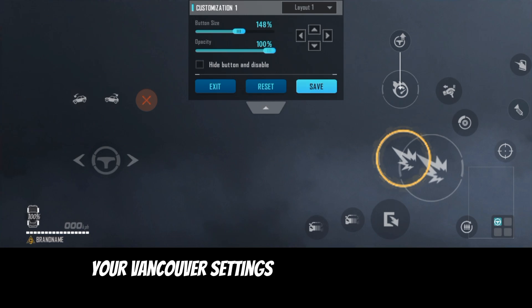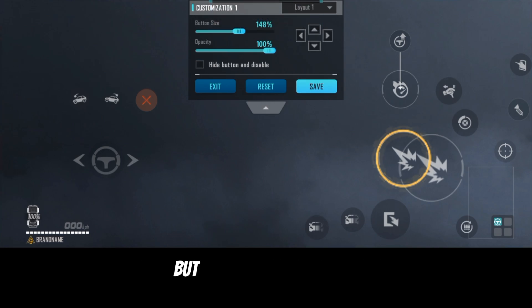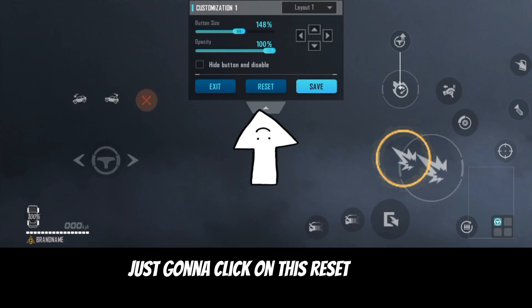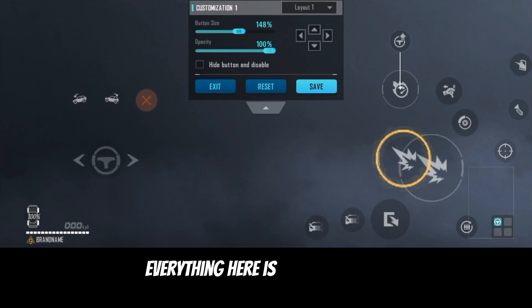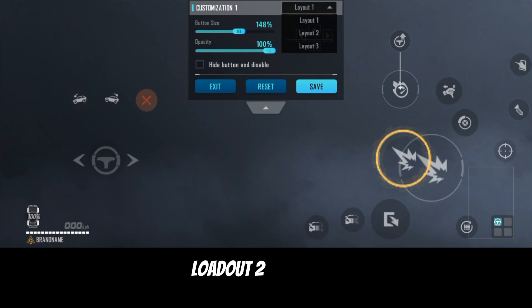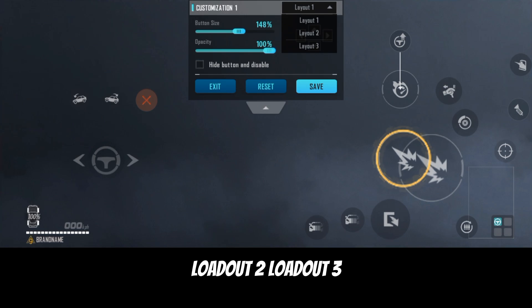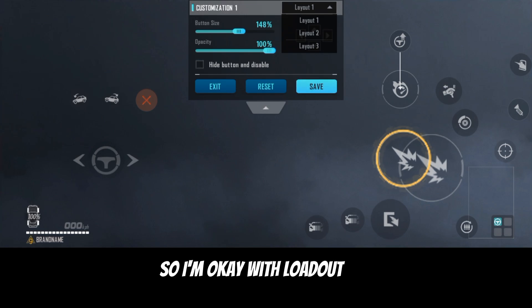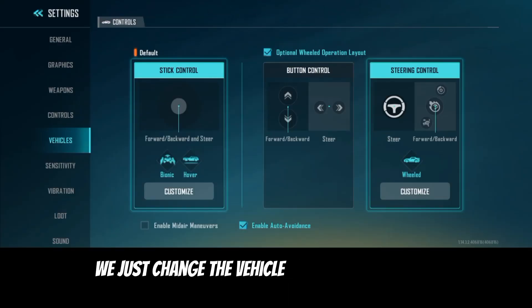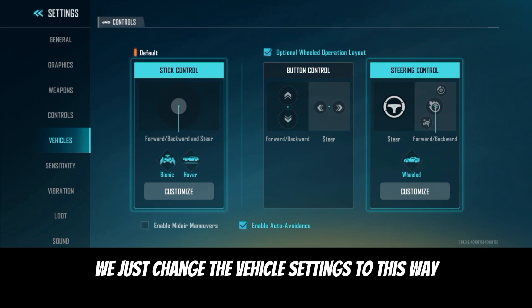That's actually how to change your vehicle settings and change everything. But if you made a mistake or don't like the layout, just click on the Reset button and everything here is going to reset. They also have Loadout 1, Loadout 2, and Loadout 3 — you can go ahead and use any of them. I'm okay with Loadout 1. Click on Exit and we've just changed the vehicle settings.